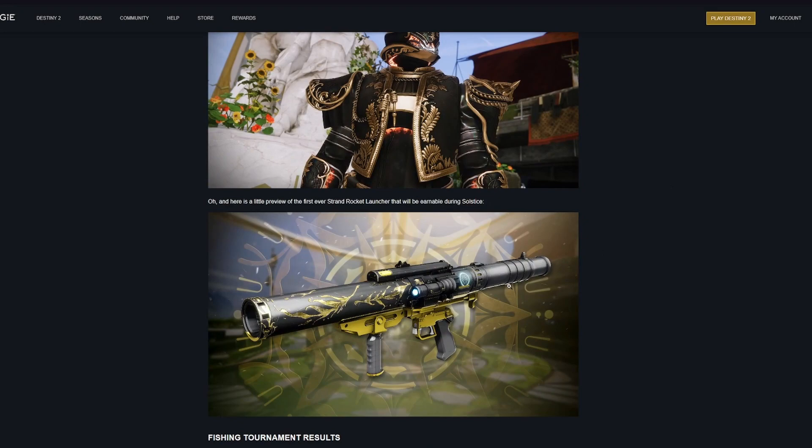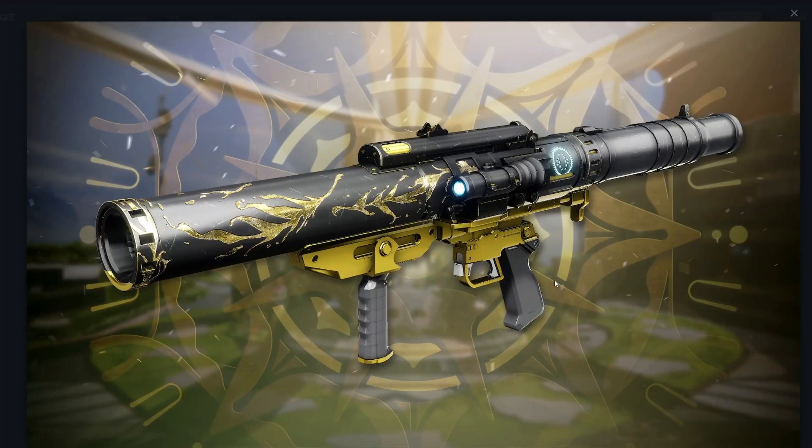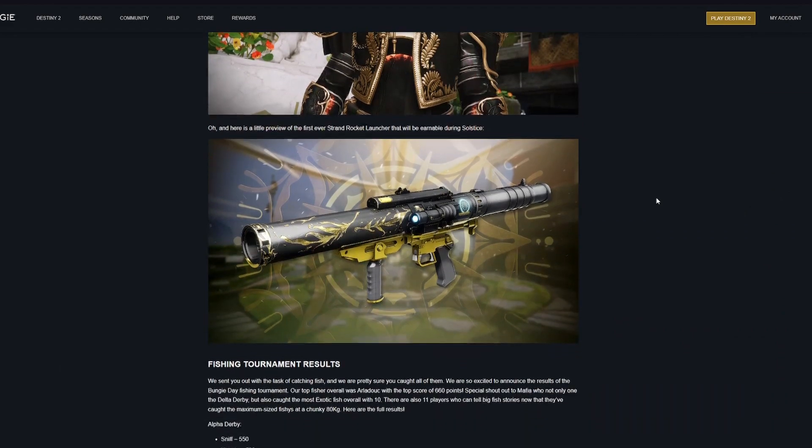We also get a first look at the brand new Strand rocket launcher from the event. It's a very clean-looking rocket and appears to be a Hake frame, so it will come with auto-tracking enabled. Very cool to see.